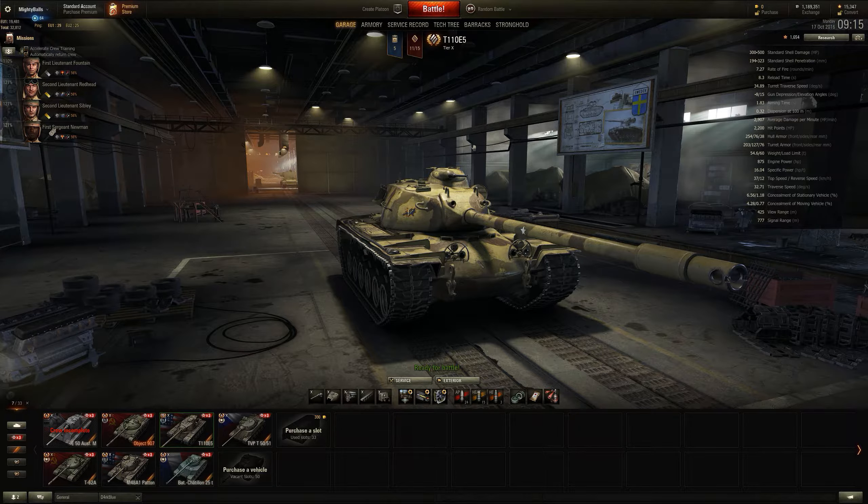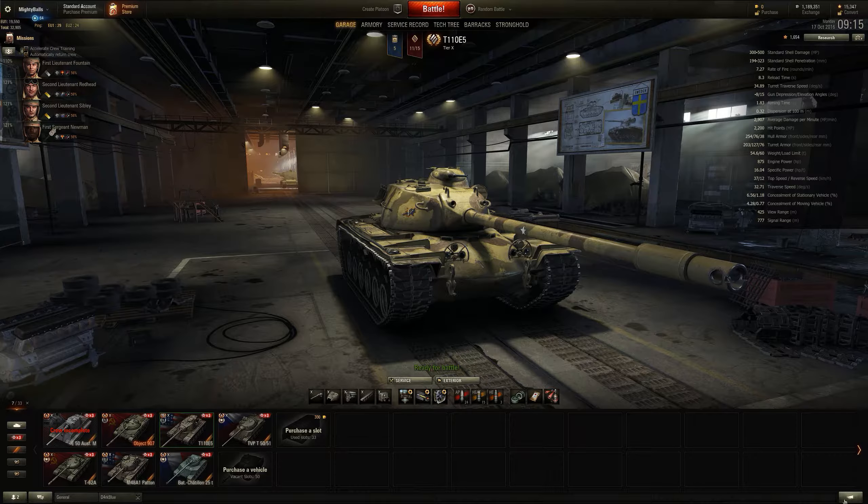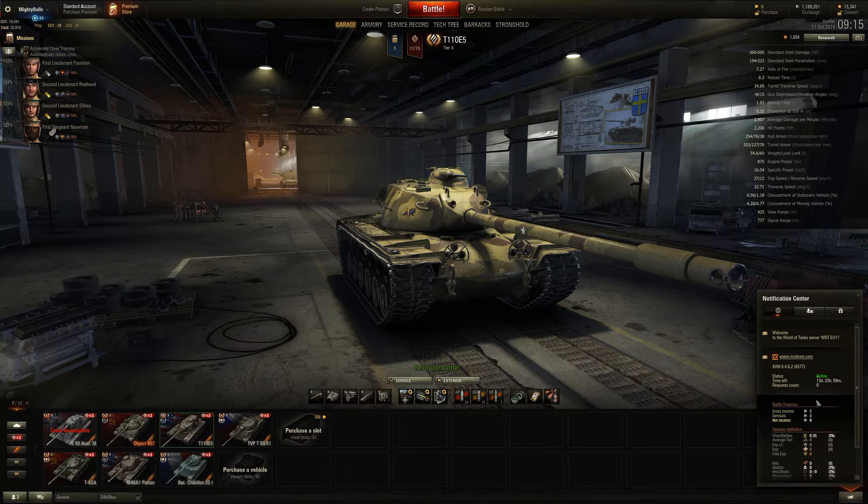First things first, there are a few things disabled here. For instance, the double carousel is now part of the game so there's no reason for that to be in the XVM, so I've disabled it. You've still got your ping in the top left, your clock and date, and your lock so you can't spend your gold or credits without knowing it. It shows you your XVM and all your little bits. We've also got it to start on this page, and you've also got the session stat which shows your games played and individual tank stats, including how much profit you've made.